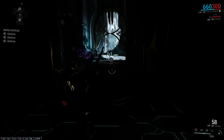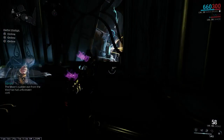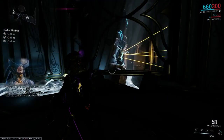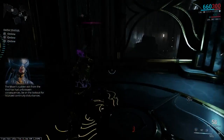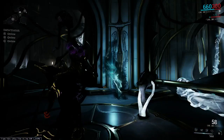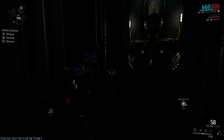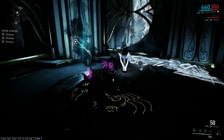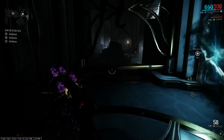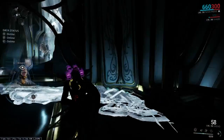Alright, so here we are in the first Spy Vault. This is the one that took me the longest to figure out. Be on the lookout for localized continuity disturbances — you may be able to turn these to your advantage. Localized continuity disturbance spotted. There's one right there. Just like every other vault in existence, Digital Extremes has ensured that there are multiple ways to do every one of these vaults.